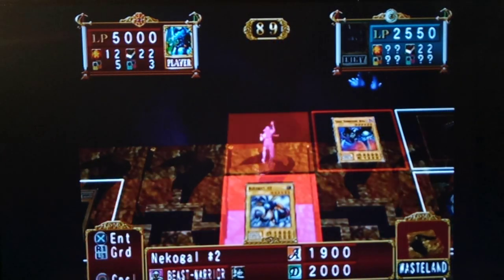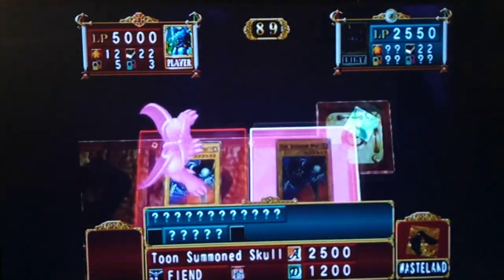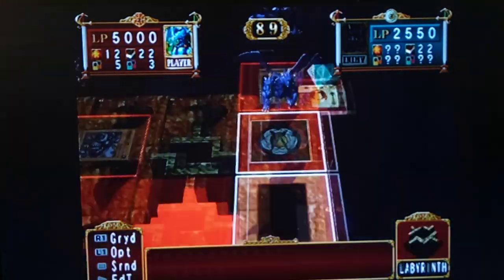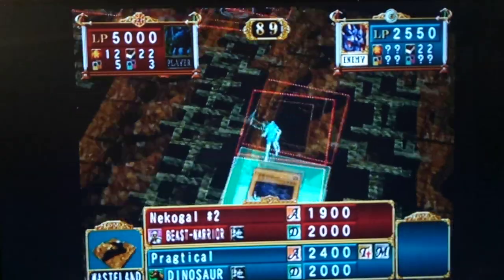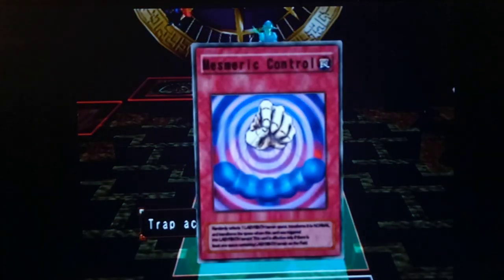Yeah, and we're going to just leave this in defense. Let's attack. Another magic card. Wow. Figuration. I am getting a little worried because with them playing all the magic cards, it does say the summoning star. Ideo. Trap Cado. Simon no Jutsu.